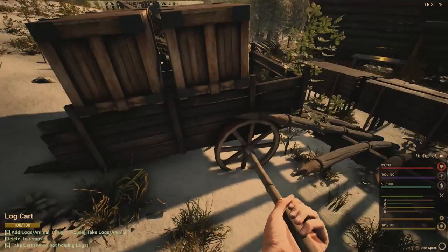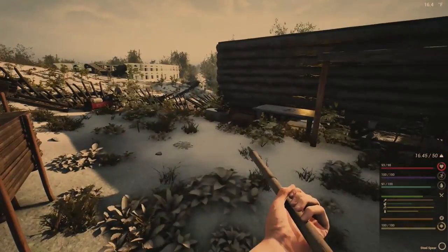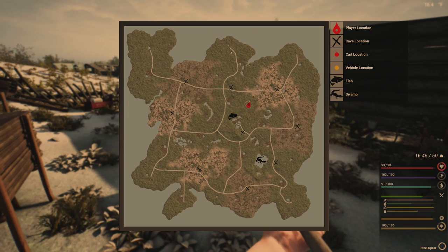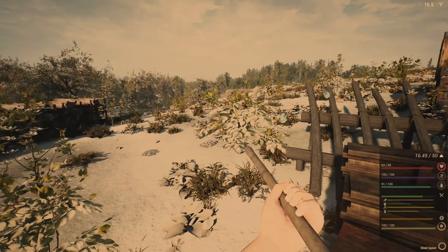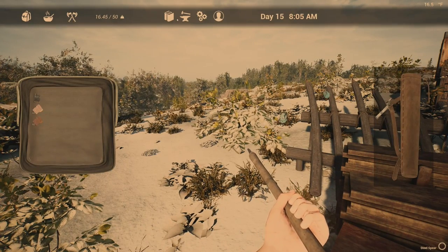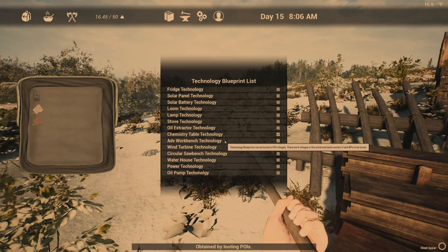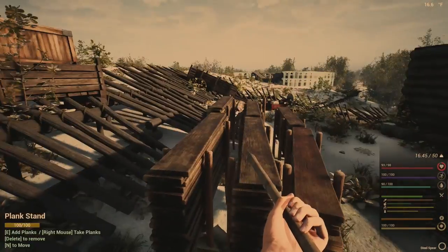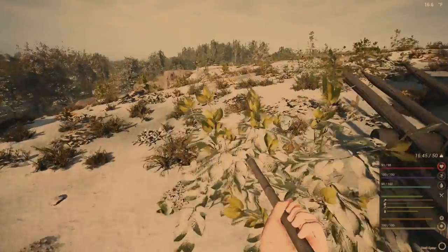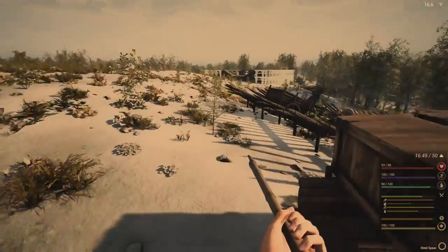I built some more crates to put on this cart because we are going to be going up to this northern central town here today, and we're going to hopefully get some more technologies. The only two I currently have are the chemistry table and the advanced workbench, and I do want to get some other technologies going and hopefully advance along.